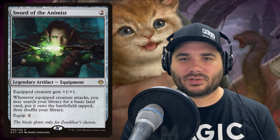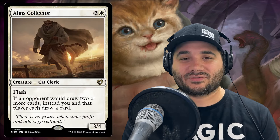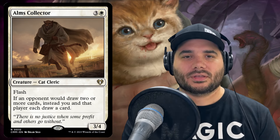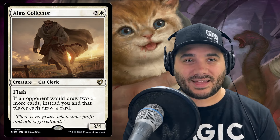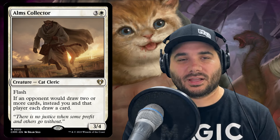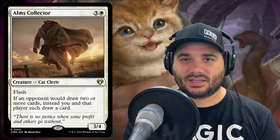Next up we have a bunch of creatures that didn't come from Foundations. We've got Alms Collector — a cat with flash. When an opponent would draw two or more cards, instead you and that player each draw one card. Flash means you can play it at instant speed, so you'll want to wait until someone is drawing more than one card, then flash out Alms Collector. Instead of them drawing three or four cards, you each just draw one card.